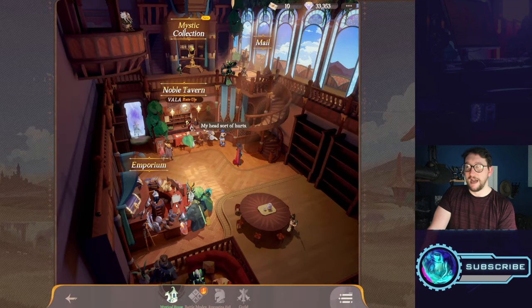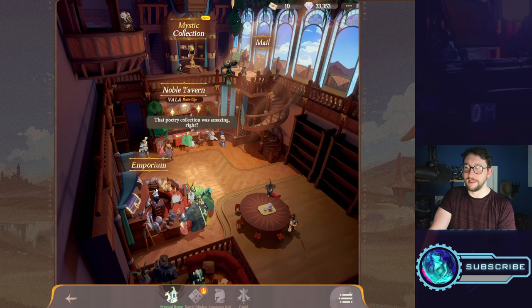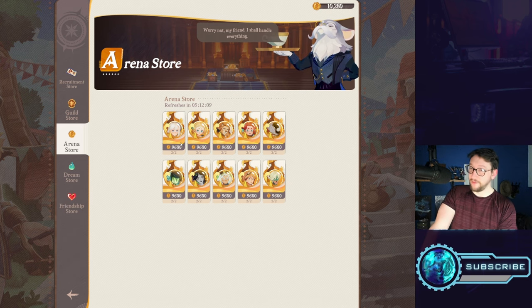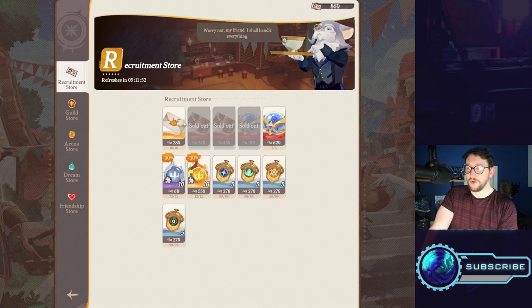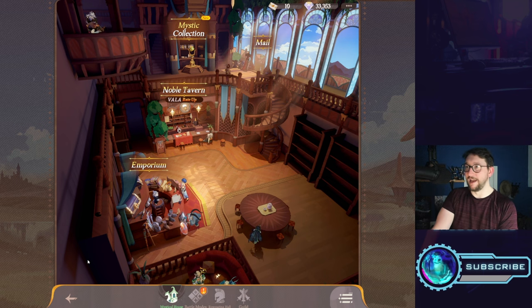In the Mystical House, the two main things are mail, where you claim free stuff, and the emporium. The arena store is really good because you can buy soul fragments for specific heroes — for instance, soul sigils for Cessia to push her up another level. In the recruitment store you spend recruitment letters, getting resources like fragments, acorns, and stargazing globes. That's the emporium — it's where you spend everything, and like I said, it's a key place to spend your diamonds.